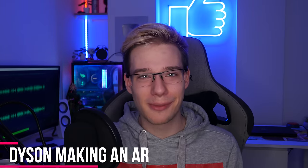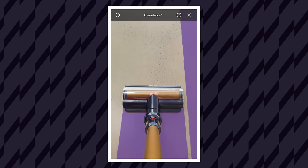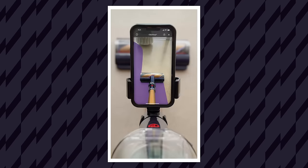Talking about things that are pretty cool — you guys remember that AR concept that we had a little while back floating around Twitter, where essentially you'd be vacuuming around and an AR overlay would tell you where you haven't vacuumed yet? Well, that is apparently now becoming an actual thing by Dyson. If you've been wondering when you could finally gamify your vacuuming routine after seeing one of the more viral AR videos on social media recently, Dyson has you covered, because it's actually making this a thing for iPhone and one of its patently pricey stick vacuums. I find it unfortunate that this isn't going to be available on Quest devices for basically every vacuum, but it's pretty cool seeing a larger company like Dyson actually getting into the AR space, which is not their main goal — and yet, here we are.